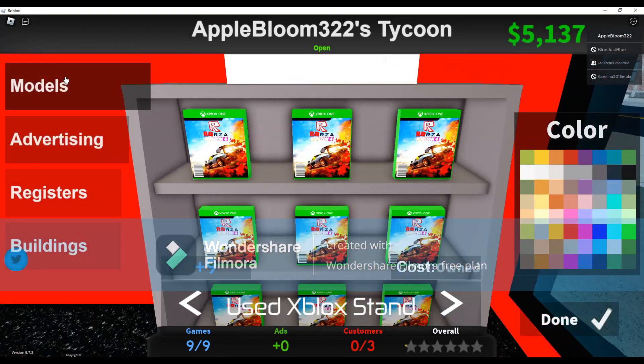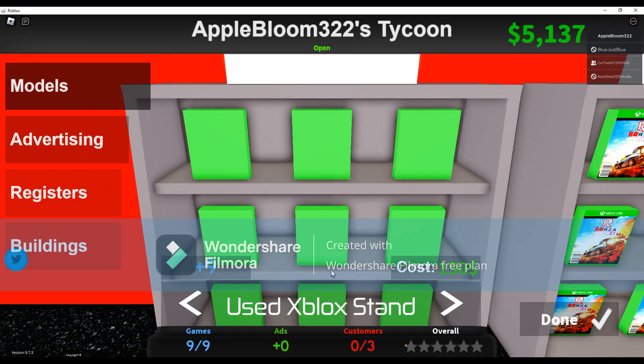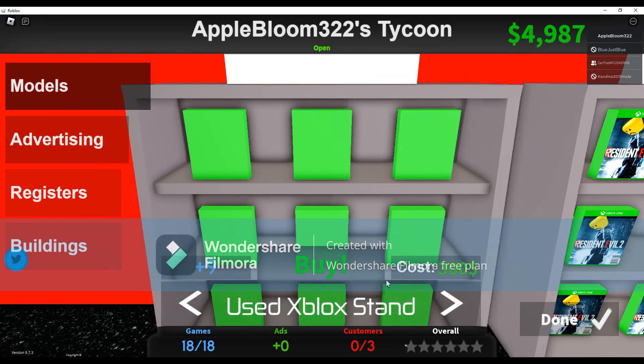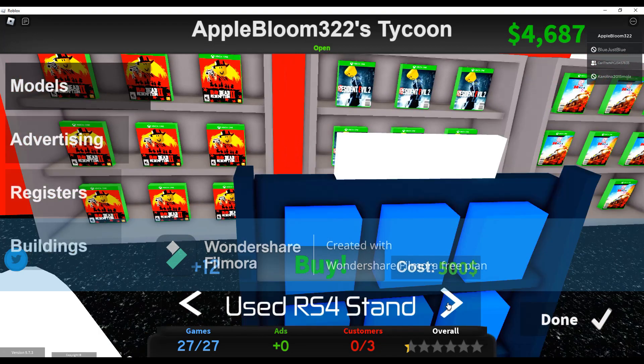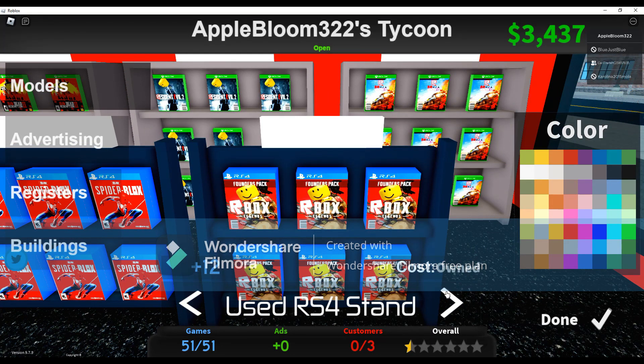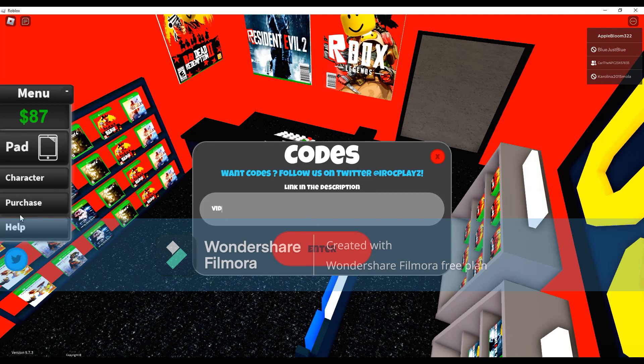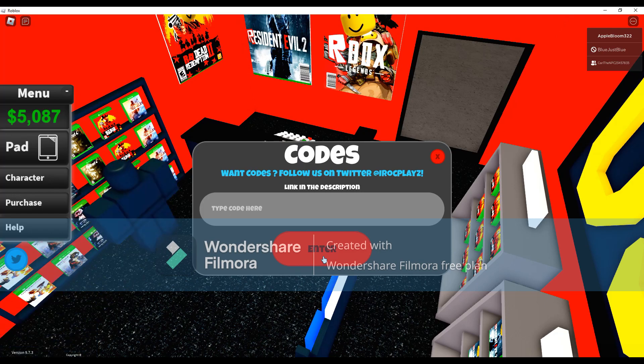You can also hire employees if you have enough star readings! I'm gonna get another clock stand to make this place even better! I really want to make this place better so more people can come and get games. There are codes! I'm gonna enter the code Viadune. I got cash! I just got 5,000 cash! Wow, that's a lot! That means we can buy more games and upgrade!